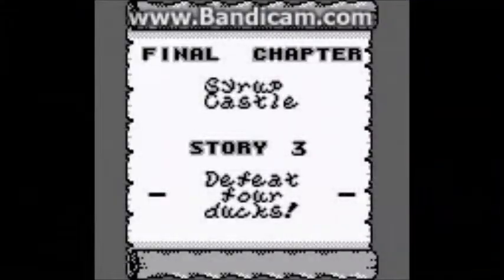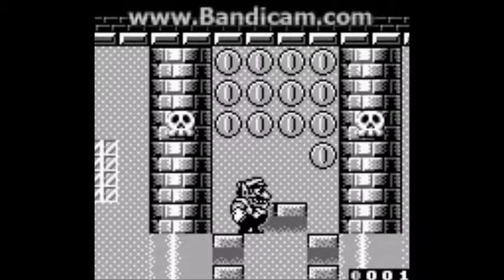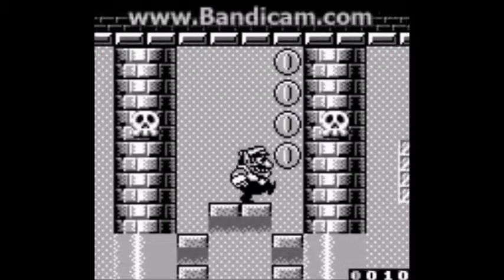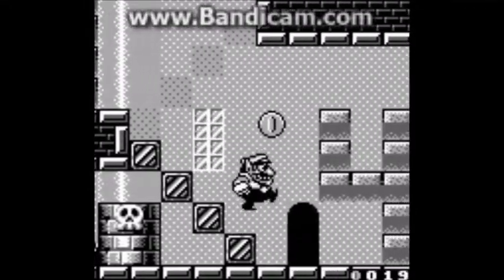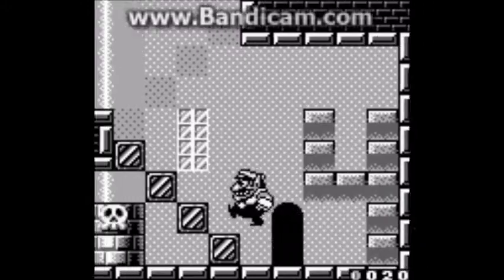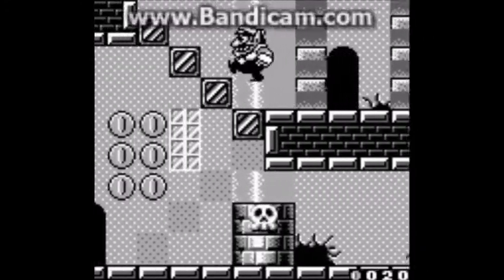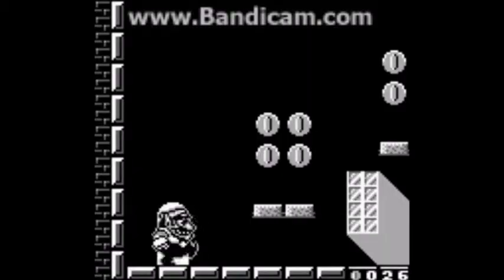We have to defeat four ducks in the Sear of Castle. This is a tricky level — gotta really choose your paths carefully. We don't wanna go here yet, we wanna go over here. Don't go through that rental door yet either. Pick this door first.